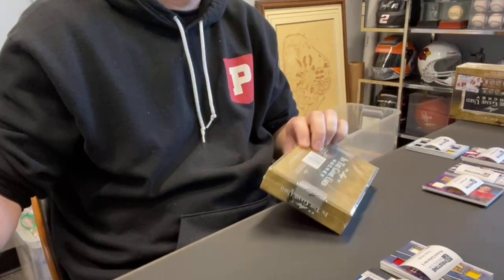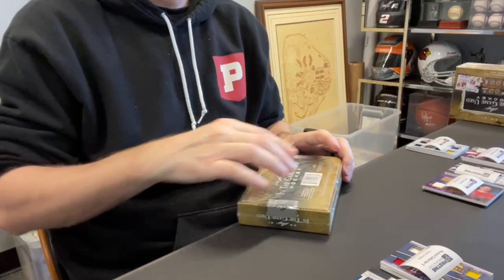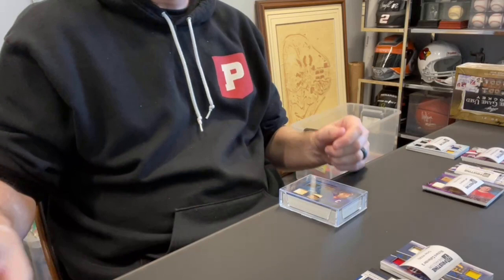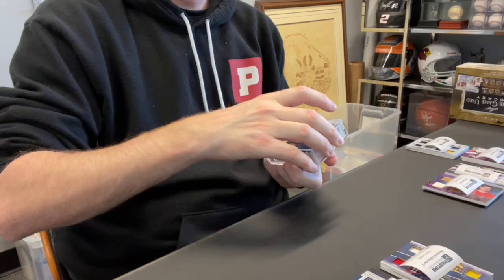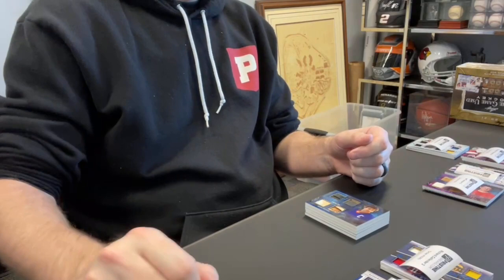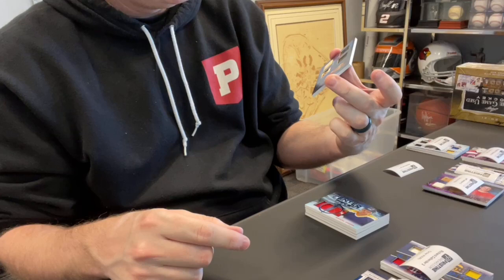Card 36 is going to go to Matt H. Anybody getting in on the Word from the President master case? I think I saw a couple payments come in. That is filling right now, and it is filling fast. I haven't even texted it out yet — I let you guys know first. Threw it in the Facebook group and a bunch of spots filled. Matt H., quad relic, good-looking card: Dennis Potvin out of 35.